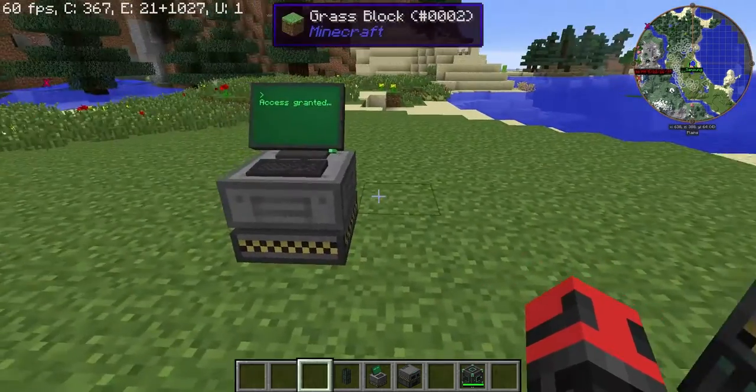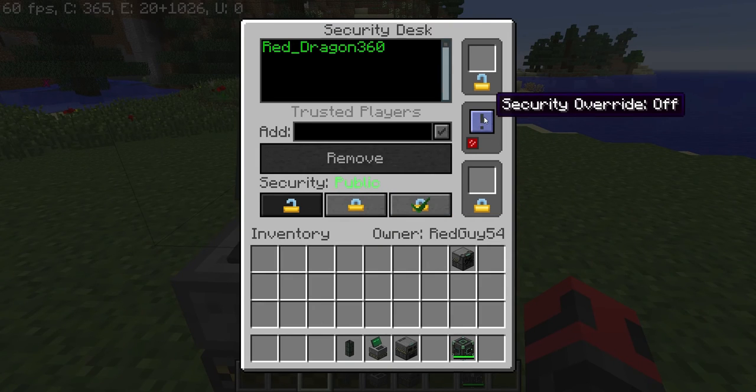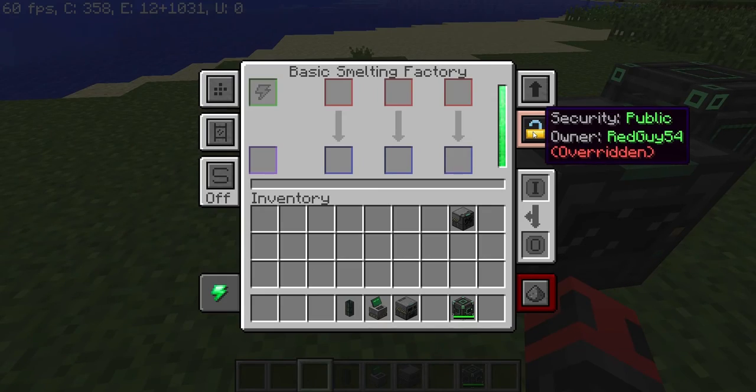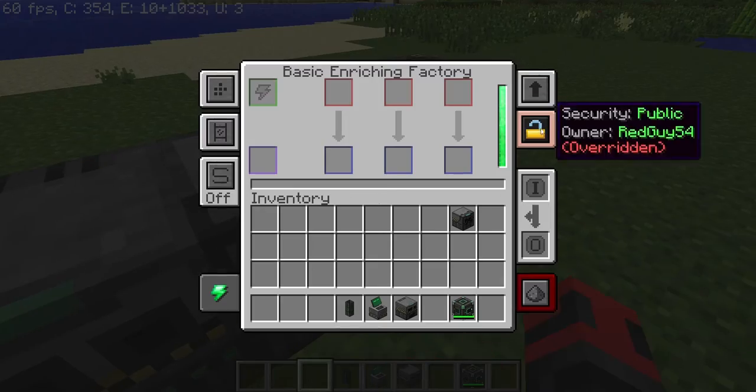This thing on the front right is called security override, and basically it will override the security settings on all of the machines that you own at once. So if I want them all to be public, I can enable security override and you'll notice that all of my machines will be set to public.